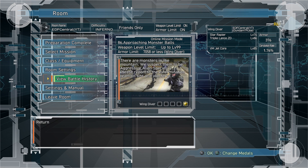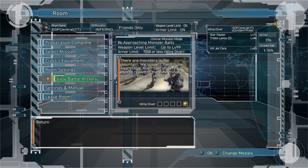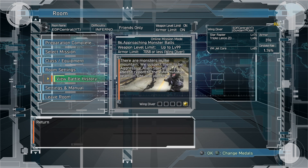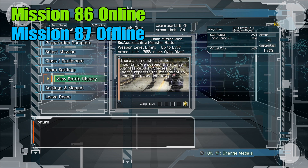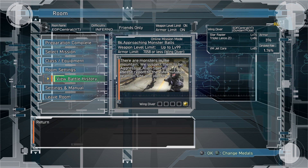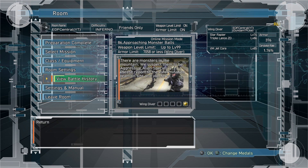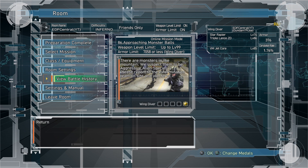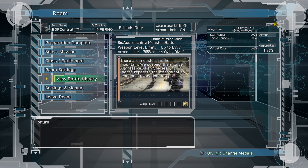Hey guys, it's Nova Joe. A while back I did a video where I showed you how to farm Mission 86 with the Air Raider. And while that was a great way to farm Mission 86 with the Air Raider, it didn't really elaborate on how to farm this mission with other classes. So what I want to do here is show you how to farm Mission 86 now with the Wing Diver.